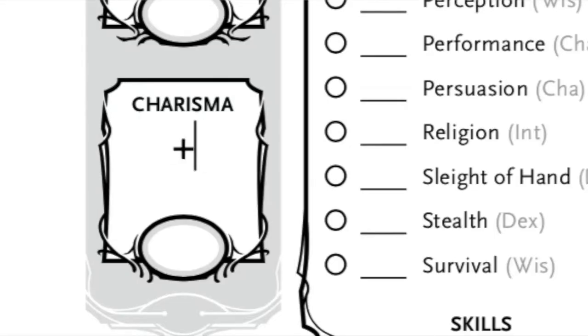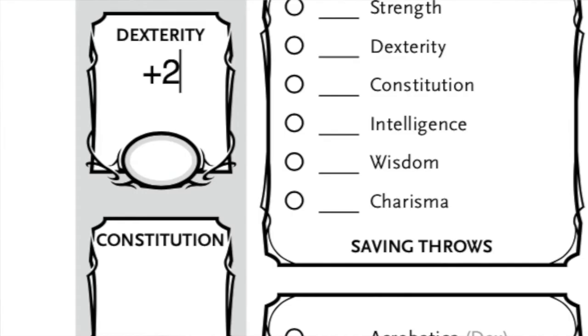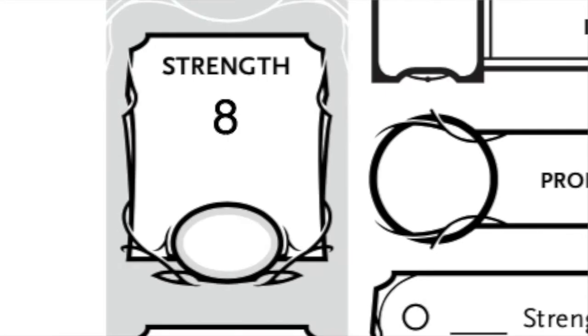We're going to take that 15 and put it under charisma. With that +1 it'll bring it up to 16, which is something that we want for the character we're building for Eleven. Then we're going to put the 14 under constitution, the 13 with a +2 under dexterity for 15 total, and then we'll put the rest under intelligence, wisdom, and strength in that order.